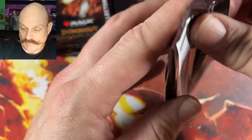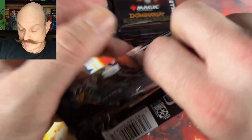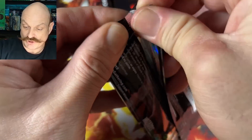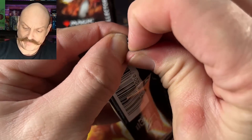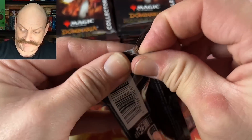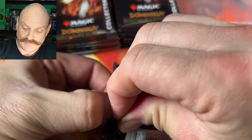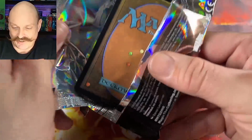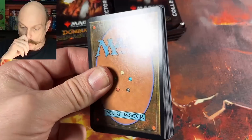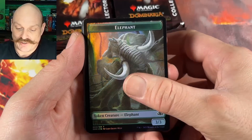It's been six boxes now? Yeah. Four collector, two draft, no Force of Will. Which is kind of crazy, right? These were a lot easier to open the other day. Brendan did hit the triple tutor pack though, that was pretty freaking awesome, so hopefully we can top that today.